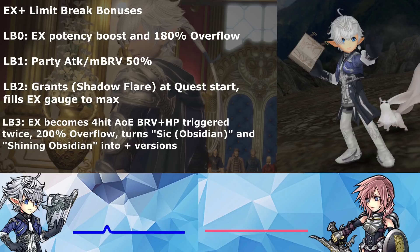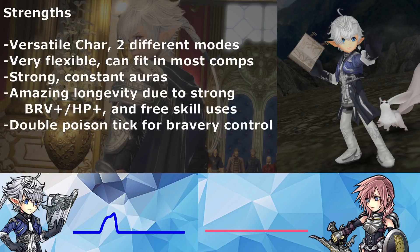Alfie is a very versatile character. With his EX+, he now has two different types of modes: Moonstone Aura is a more support-oriented mode, and Obsidian is more DPS-oriented with a whole bunch of attack up. He also has healing, debuffing, and some battery. He's very flexible and offers a lot of utility, so you can pretty much slot him into most team comps.